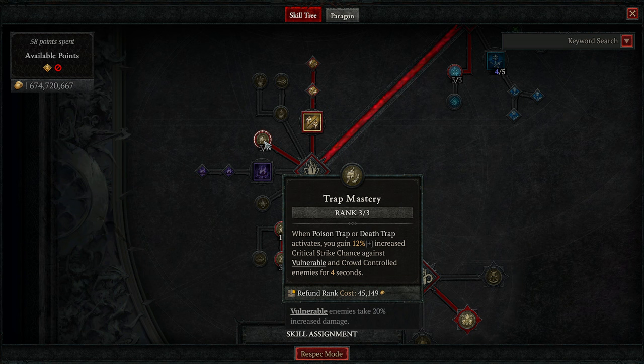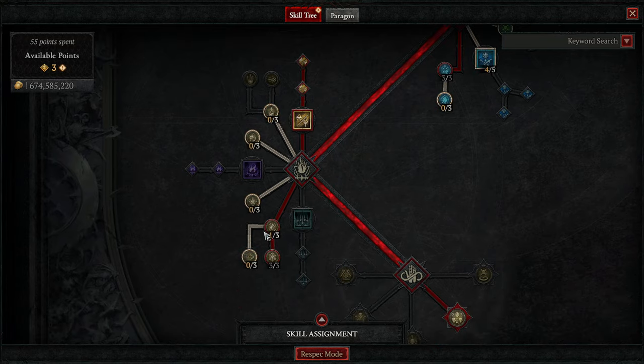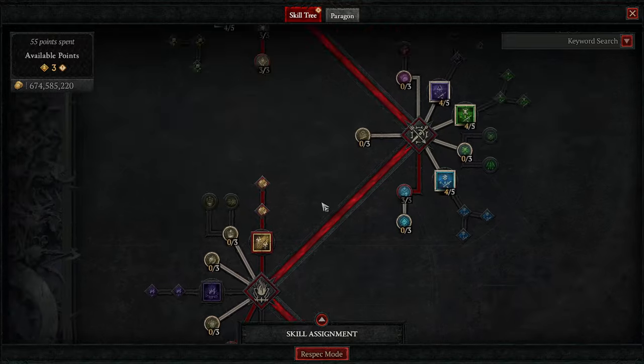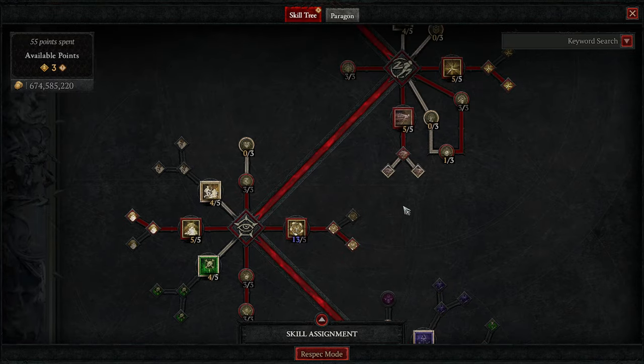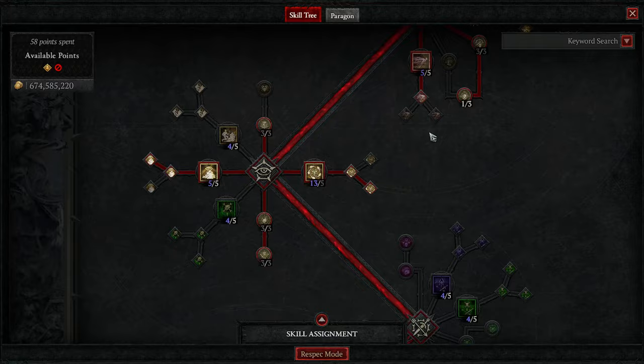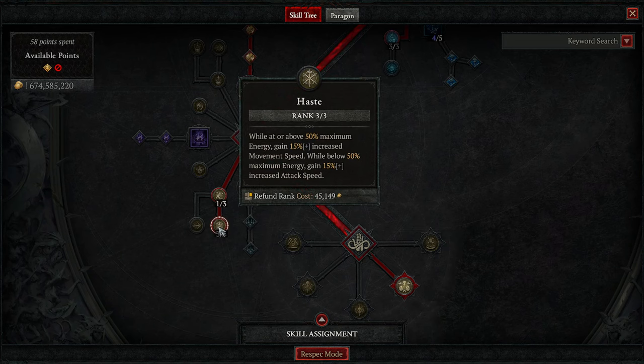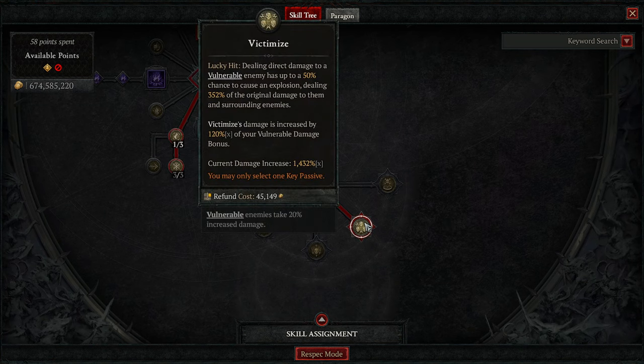Trap Mastery: when Poison Trap or Death Trap activates, you gain 12% increased critical strike chance against vulnerable and crowd controlled enemies. So we get to move those points — let's put them into Siphoning Strikes for a little bit more healing when enemies are close. We've got one point in Adrenaline Rush, taking us down to Haste to give us movement speed, which is amazing because we're never going to be below 50% energy. And we're using Victimize, our big daddy damage. I currently have 1432% vulnerable damage, so my pops be popping.